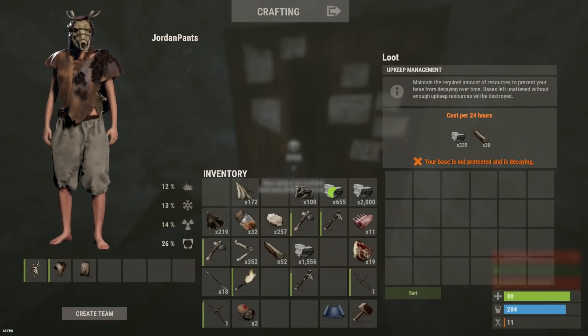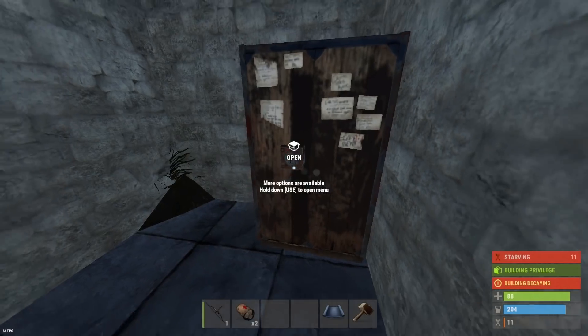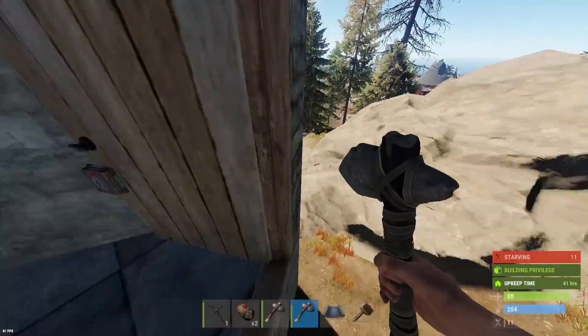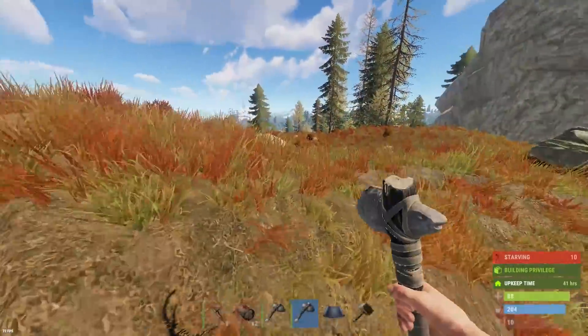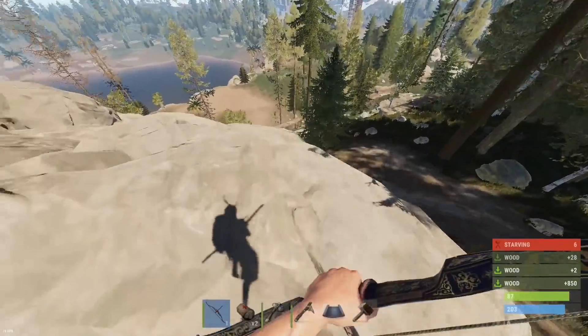All right, nice — we are secure. Let's be quick about this. We're just gonna go grab a few more trees and nodes and stuff for upkeep, and we'll need to put some stairs there as well to get back in. Let's go take a look for nodes and stuff down here.